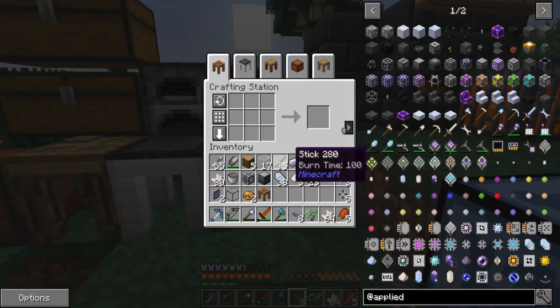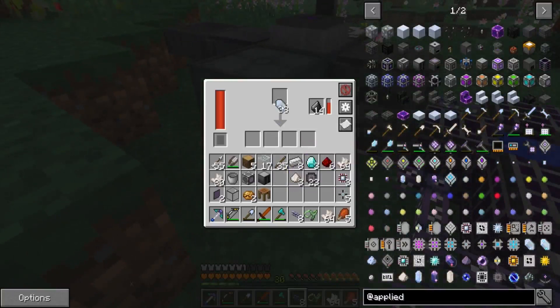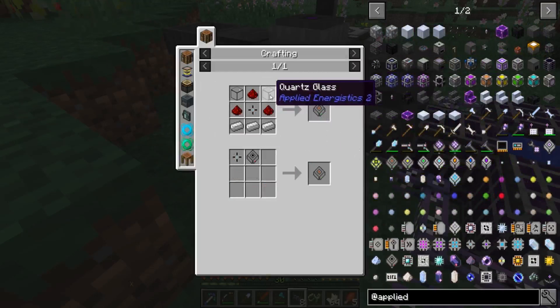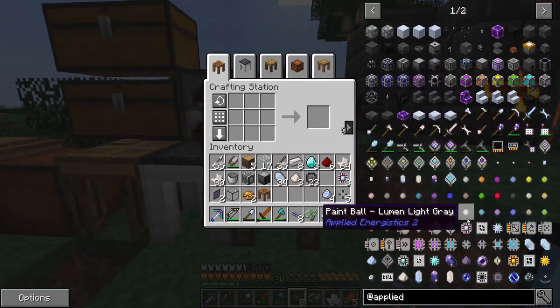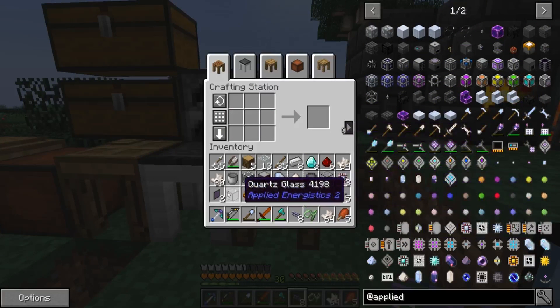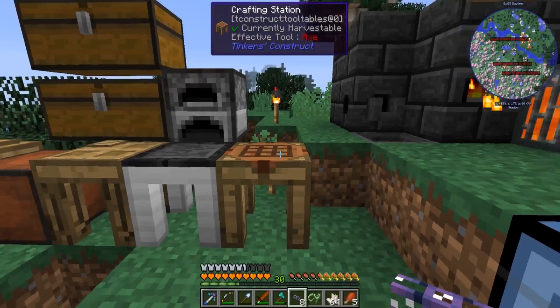We need some more quartz glass. Night time is back — I'm having so much fun. The time I spend on each episode is just... I think this is going to be the longest episode we've had. More certus quartz dust is required. We can easily get more surface quartz. We need 10 pieces of quartz glass — let's put 10 in there. I think this is the fastest I've ever set up one of these ME systems before.